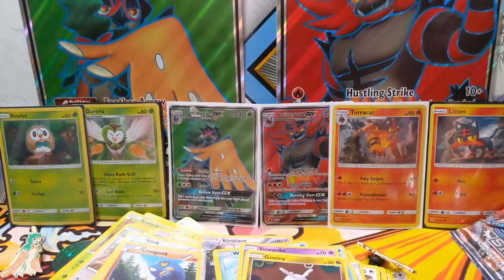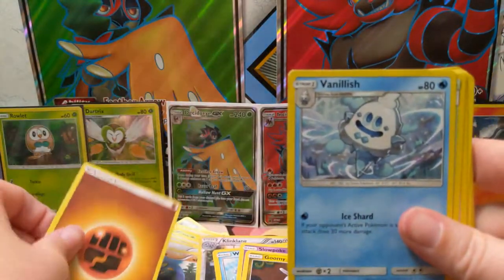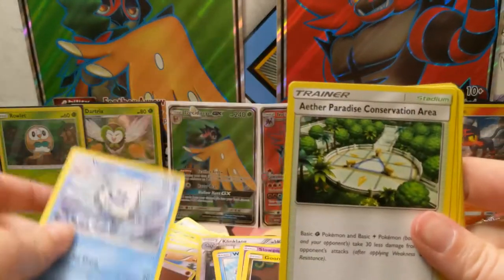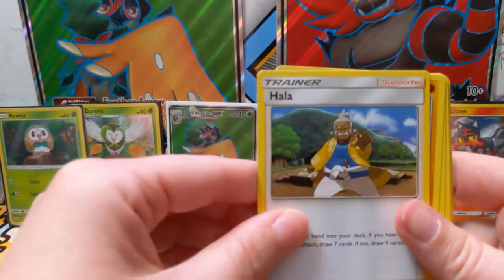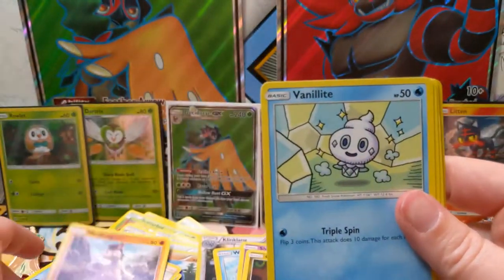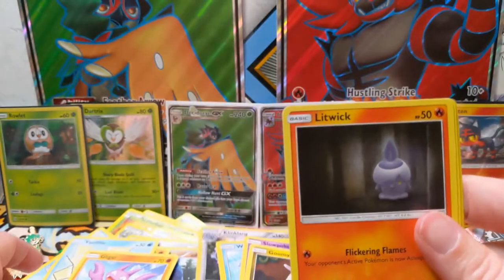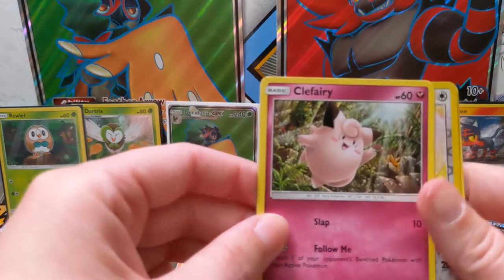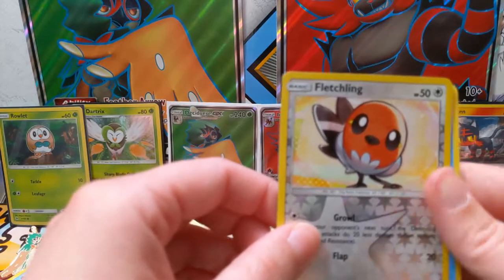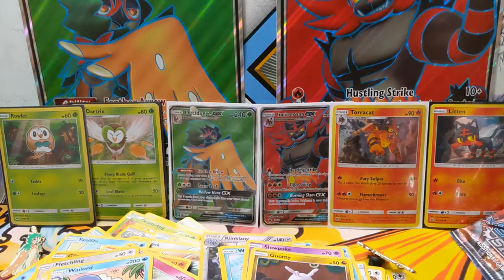All right, your turn. This one's four again — fighting energy, energy, Vanillish, Aether Paradise Conservation Area, Hala, Mudbray, Vanillite, Litwick, Clefairy, Fletchling, Fletchling — Wailord! Oh, that's a cool one. Clicker... all right, we got another Guardians Rising pack — making a bit of a mess here.